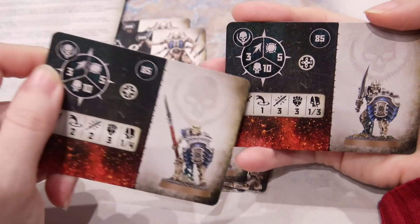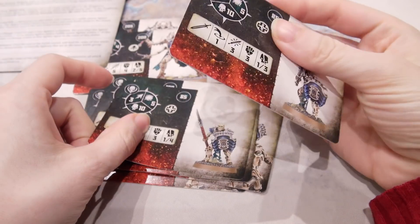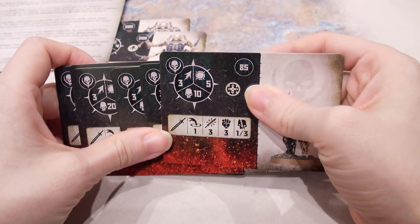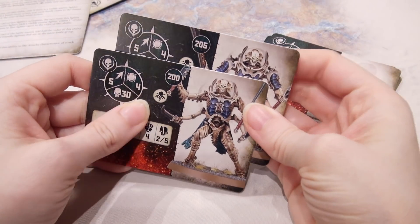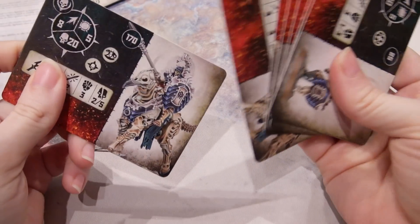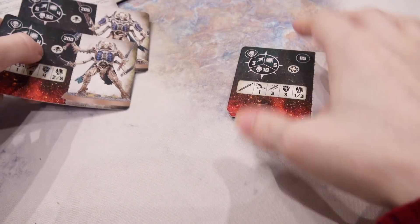And this one — three attacks, three strength, high toughness again. These little grunts: you can take a lot of them, like eight grunts, and still have room for a nice nasty guy. I like these a lot. No leader though? I missed the leader. You need a leader — so you can take some of these guys but you need to stick a leader in there: either a Mortek Guard leader or one of these guys.